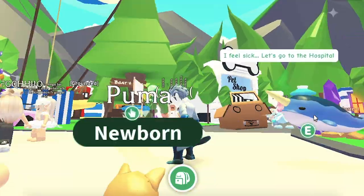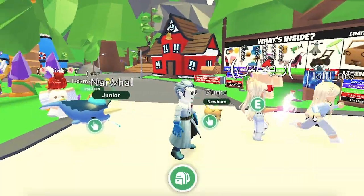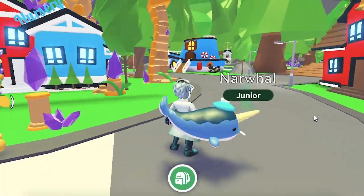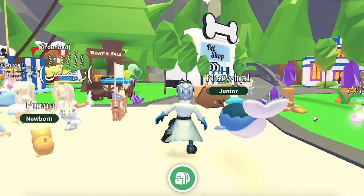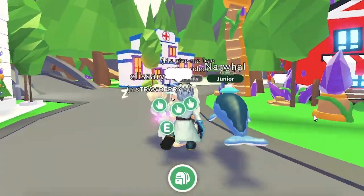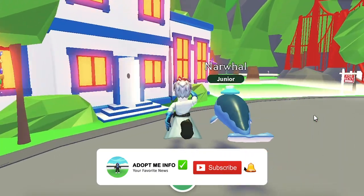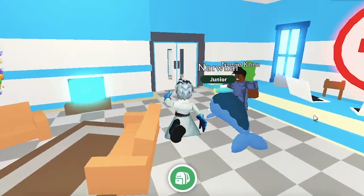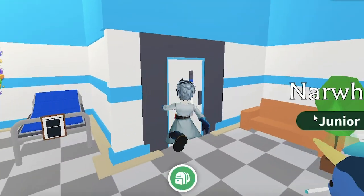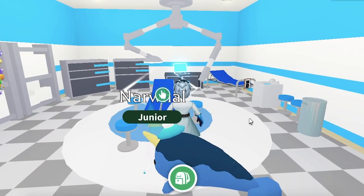It has two sharp horns on its head. All tricks from Newborn through Full-grown are currently unknown. No Neon or Mega Neon Wyvern has been made yet. Trivia: The wyvern is one of the pets flying with the Mythic Egg countdown banner, the other being the phoenix.